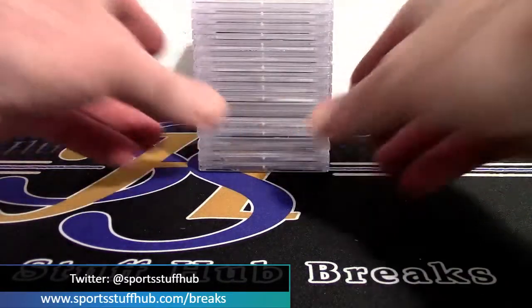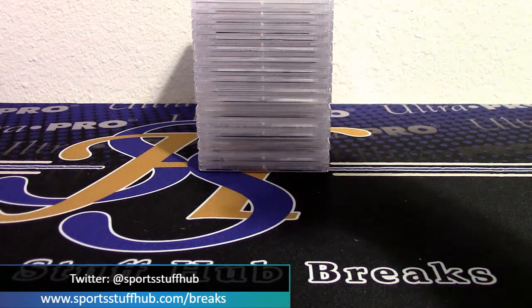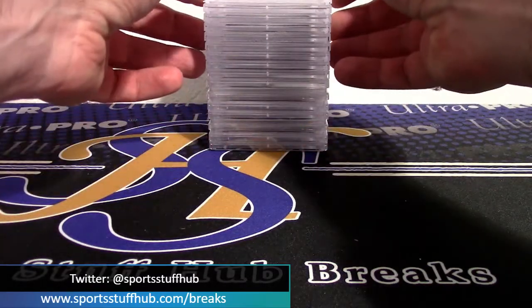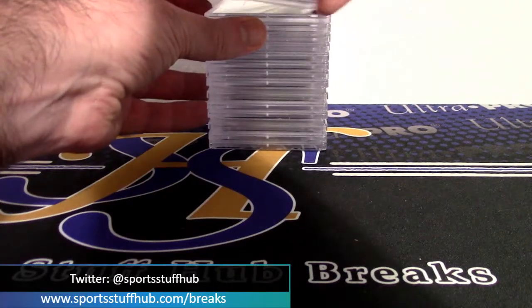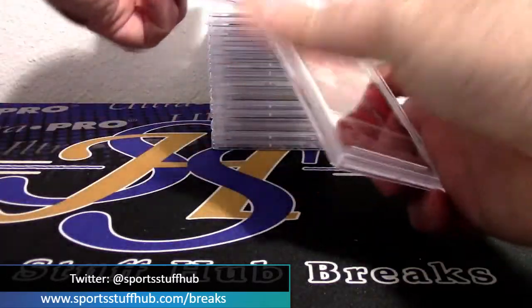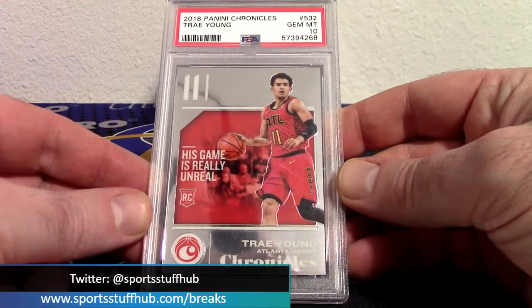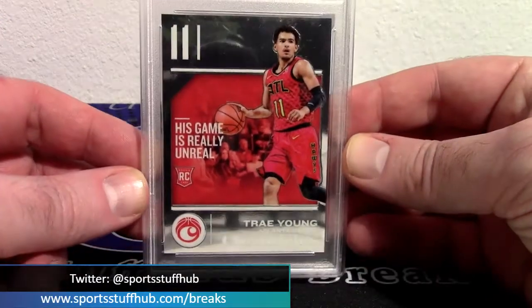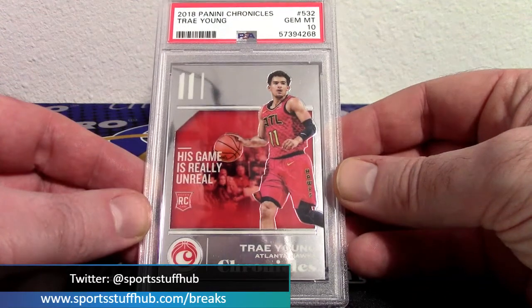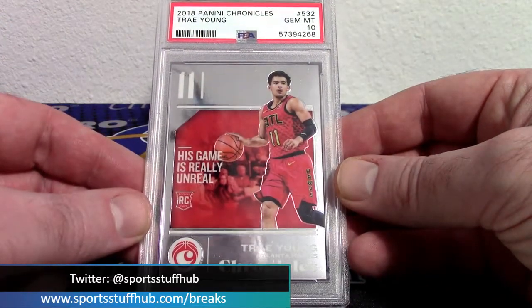I do know there's a mix of basketball and baseball — very little baseball, mostly basketball — and then maybe a football card or two. These just showed up today. First card: Trey Young 2018-19 Chronicles, and this is the Optic Chrome rookie, and in a gem 10! So we're starting off strong with a beautiful Trey Young Chronicles gem 10 rookie.